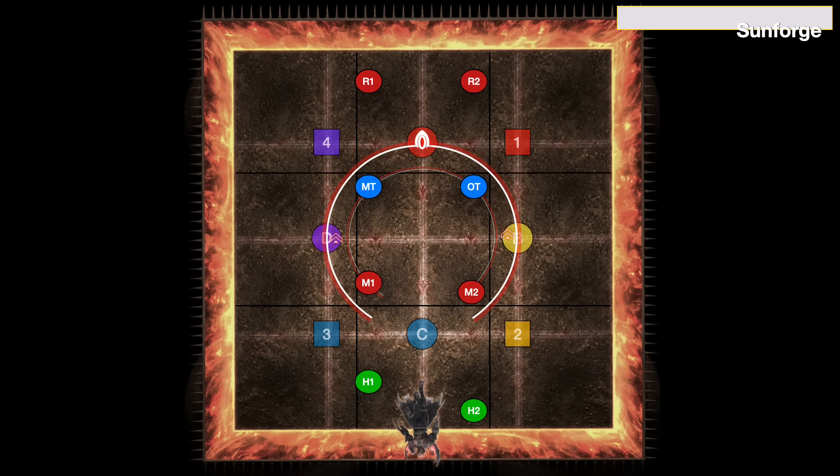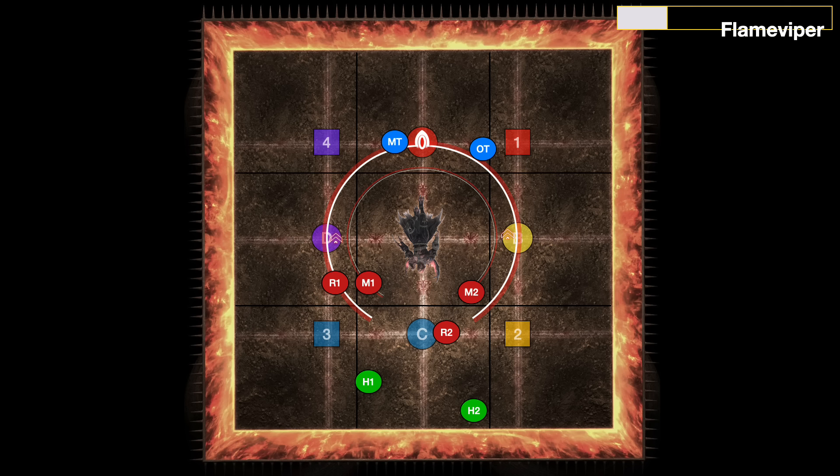Afterwards, the boss does its tank buster, Flame Viper. This is pretty ingenious by the developers — you can't invuln this. It's going to be two line AoEs targeting whoever's got top aggro, so it requires a tank swap during the cast, but it gives both a bleed and a magic vuln up. If you try to invuln it and you take the second hit, the bleed and magic vuln will kill you the second your invuln drops off.